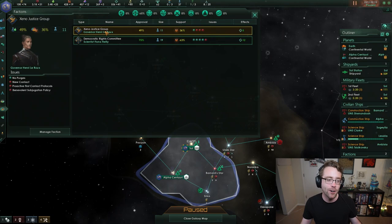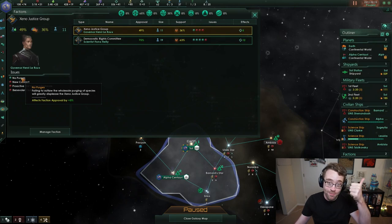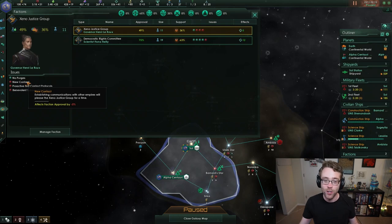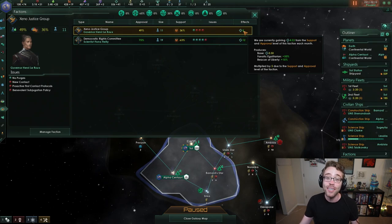The Xeno Justice Group wants justice not only for us but for every alien in the galaxy — meaning we shouldn't purge or kill aliens. We haven't done that, so we're appeasing them on that issue. But we haven't met another empire yet, and because of that the Xeno Justice Group is a little disappointed. If we make contact with another empire, that issue gets resolved and their approval increases, which improves the amount of unity they generate for us.